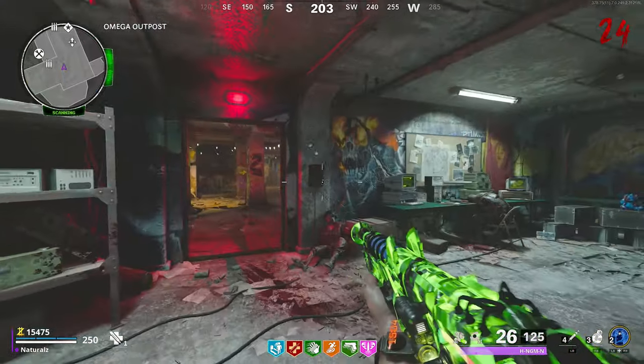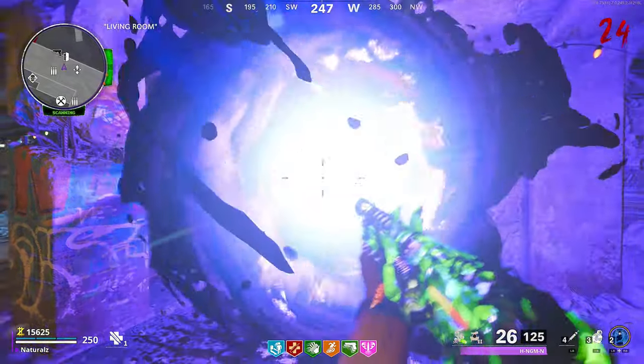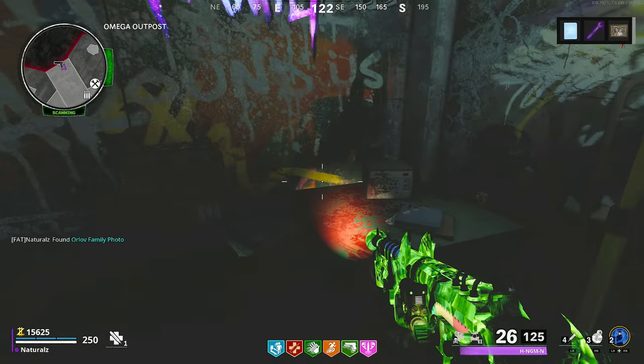The final step before the boss fight: go to the spawn room where a dark ether portal will be — interact with it and follow on screen, then interact with the spirit. Once that has happened, pick up the photo and that is where the fight begins.